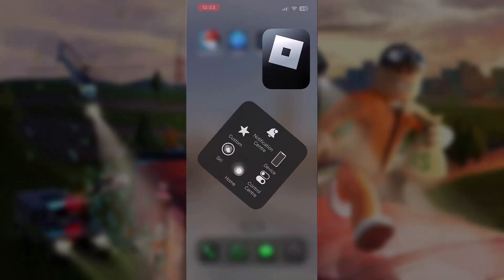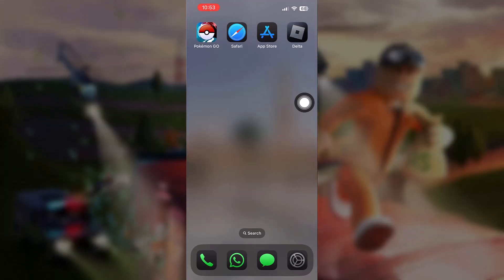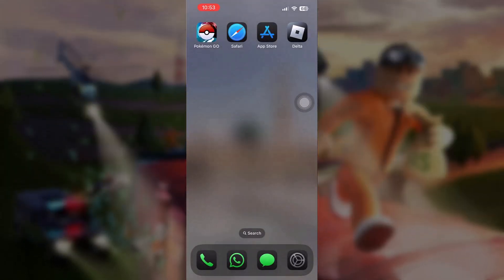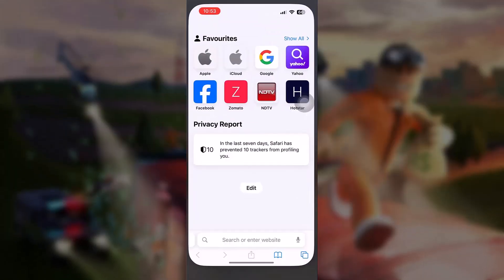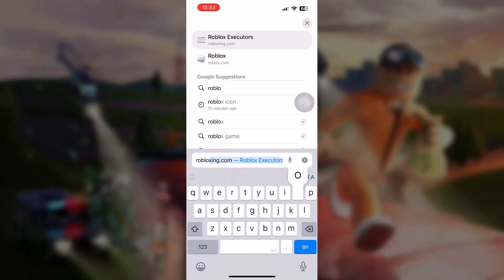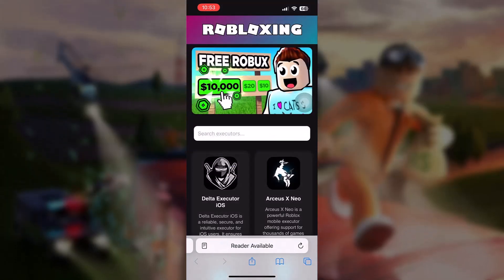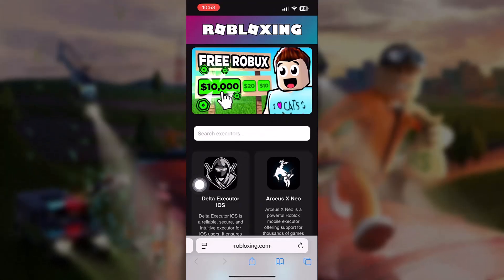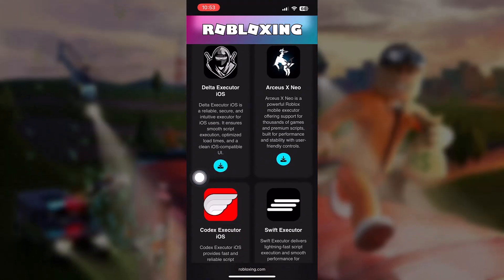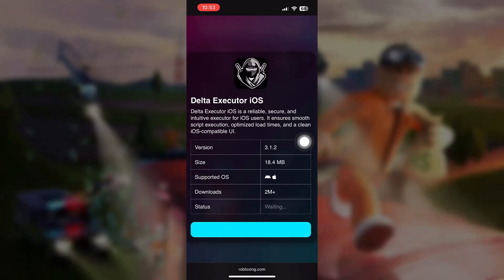I'm going to show you guys how it's actually done, and I'm just going to delete this right now. So what we're going to do now is first, get your Safari browser and go to robloxing.com. Here is where the magic happens. There are a lot of different feature apps here — Delta, Arceus, Codex, Swift — but we're going to go with Delta. Let's just hit download and install that.